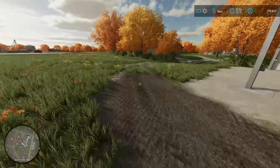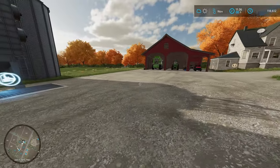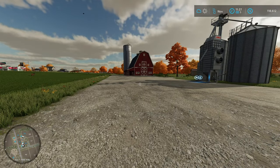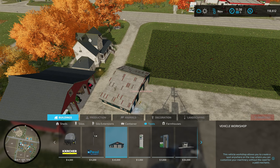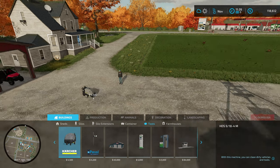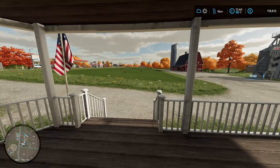We got our nice new field, it's 11:30 in the morning in-game — that's probably enough for today. There's always something to do though; one thing to do in winter is get your vehicles repaired. It helps to have a workshop on your farm so you don't have to take everything to the shop. The workshop is $45,000 — we could afford it but I want to save for other things. For 10% of that price we could buy a power washer to at least keep equipment clean, but we'll call it a day. See you in the next episode!